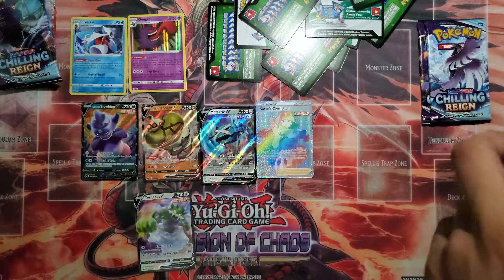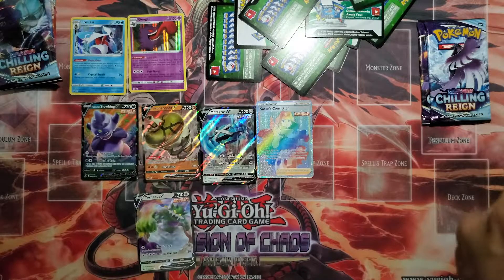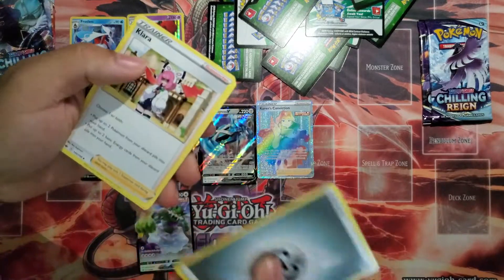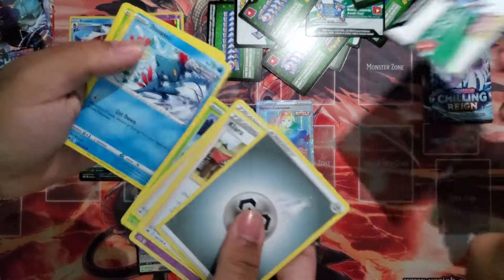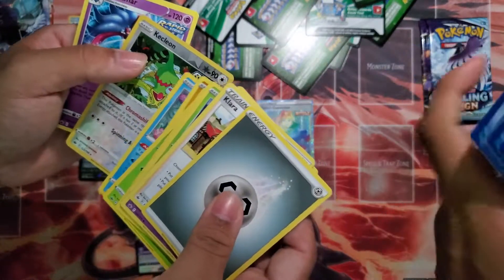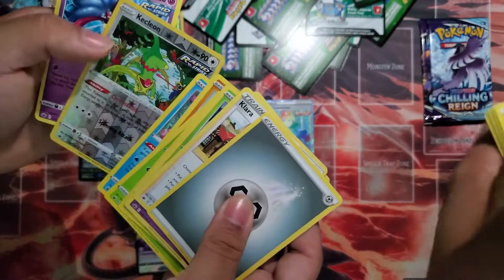Nice, that's nice. We got one good card — Karen. But I don't know if anyone really wants to play Karen's Conviction. Grookey, Sneasel, Weedle, Farfetch'd, Castform, Cleon.